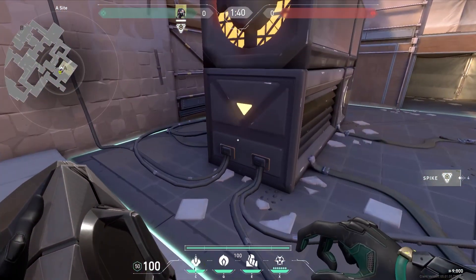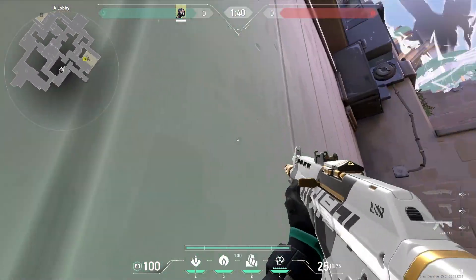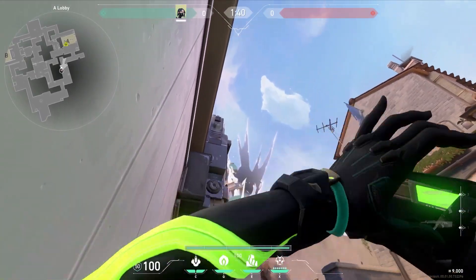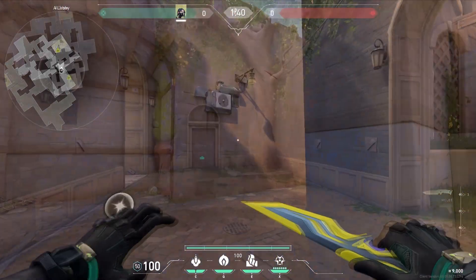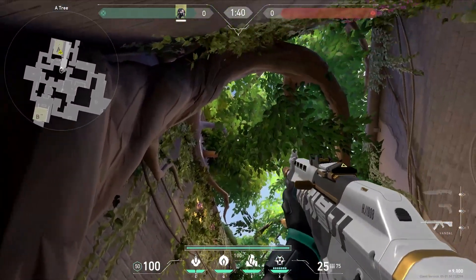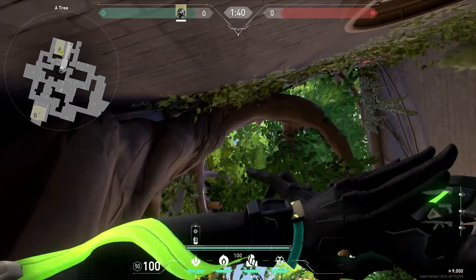For a post-plant lineup for a default on Ascent A, come back into A main into this corner and look at the bottom of this paint smudge on this machine. You'll be using the right side of your left HUD to line up with the bottom of the paint smudge. Then come into a tree, into this corner, look up, and you'll see three dark leaves forming a C shape. At the end of the C shape, use your crosshair to line up with the tip of the leaf and fire.